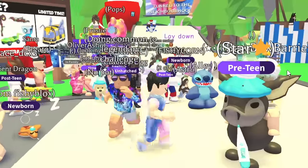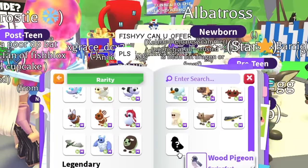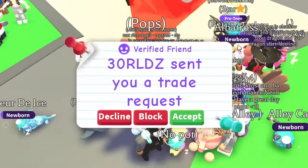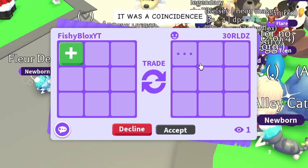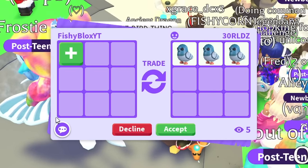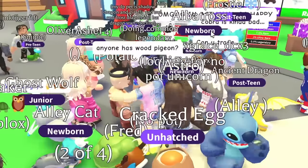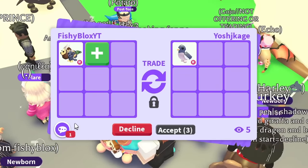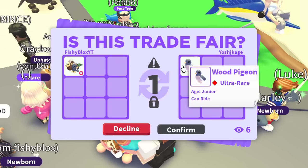Wait — I'm missing the wood pigeon still! I thought I got one but someone must have given me the wrong pigeon. I put in chat looking for the wood pigeon. People keep giving me the rock pigeon by mistake — they're getting confused. Finally someone's brother is joining with a wood pigeon. I'll give them a ride cameleon for it — a legendary pet for an ultra rare. They hit accept — that's the last pet I needed before the legendary section!